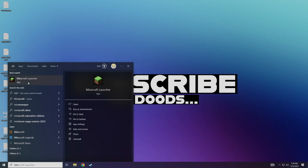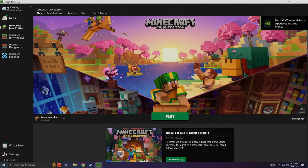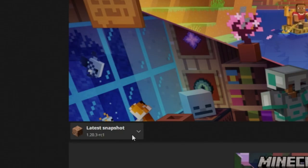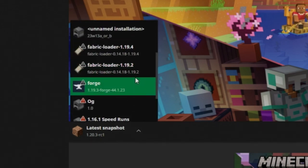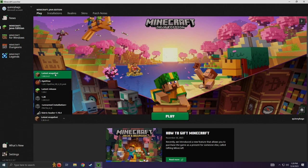This video is going to be for Minecraft Java. We're going to go ahead and open up the Minecraft launcher. Once you get inside the launcher, go down to the bottom left corner. Open up this little drop box and search for the latest snapshot — right here's the latest snapshot.